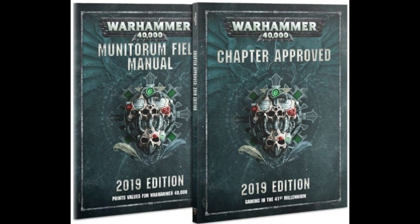Let's go over first the new buggies — all four new buggies got a price drop. The Boom Dacus Naswagon went down 20 points, the Custom Boosta Blasta went down 20, the Megatrakk Scrapjet went down 10, the Rokkit Trukk Squig Buggy went down 40 points — a significant drop which is exactly what it needed — and the Shokkjump Dragster went down 18 points. The Dragster is now around 102, and the Scrapjet is an even 100.